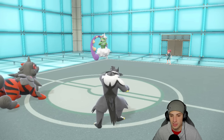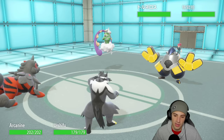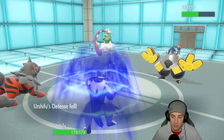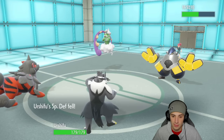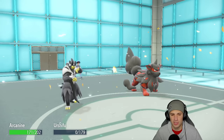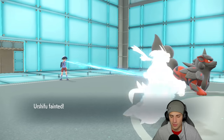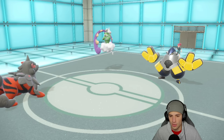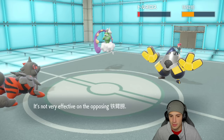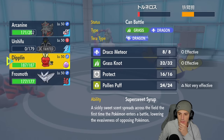Iron Hands takes a Close Combat — almost halved it. I might just Close Combat again next turn. It seems like he's going for Hurricane here, which takes on my Urshifu with the Special Defense drop — that kind of sucks. Really just dumping on my Urshifu. I really want Urshifu for later, but I don't mind too much. Rock Slide connects — beautiful, doing big time damage and bringing Tornadus down to one HP. From here I could bring out Diplin or Frostmoth.